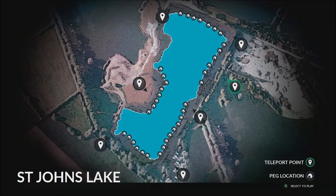Once the game loads you're presented with a screen where you can choose where to spawn on the map, represented by big icons. The small icons are where you can pitch up and fish from, but you can also free fish off the side of the bank anywhere you want.